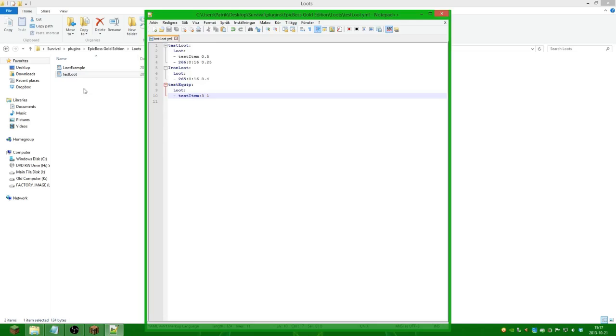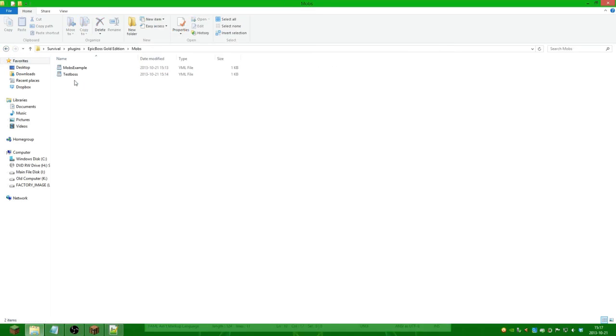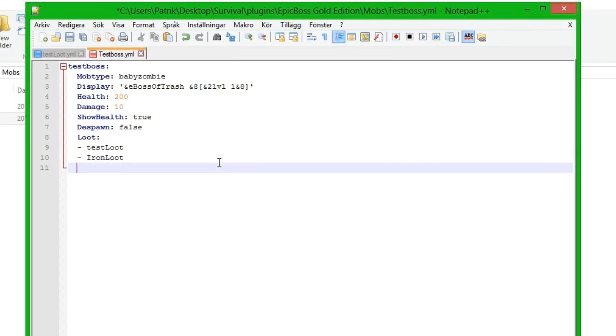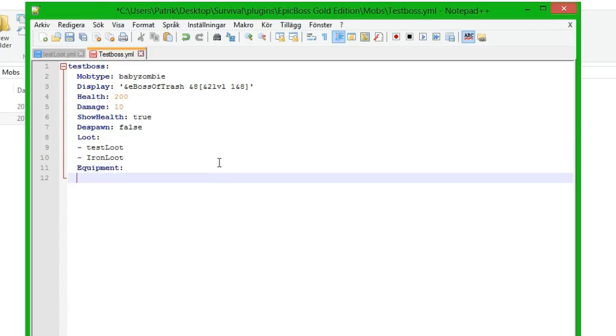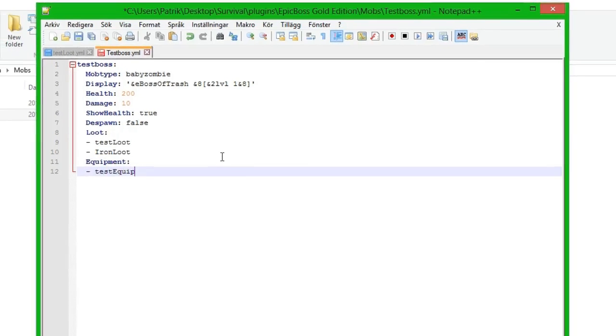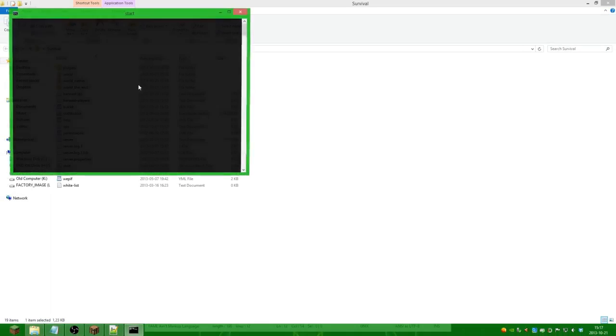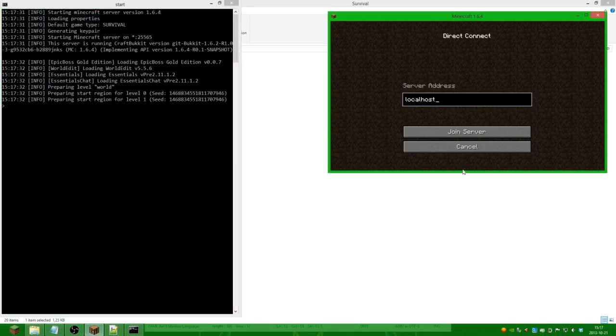We save it and we go into the mobs folder, open up the boss, and we're going to add equipment to this boss. So we do 'equipment', then a line, and the name of the equipment table: 'test equip'. We save it, start up the server, and we can go in-game.